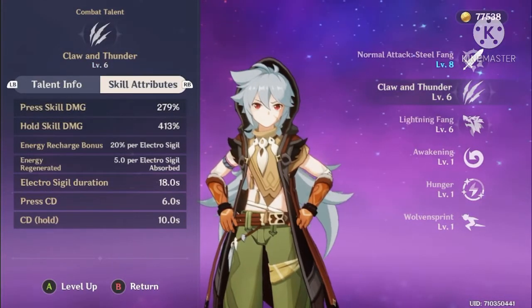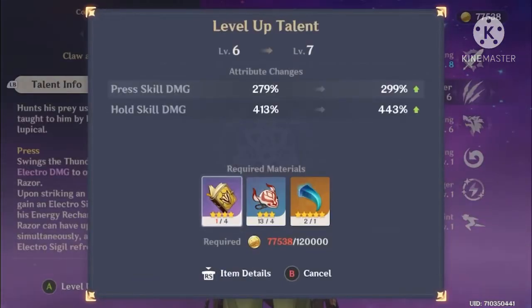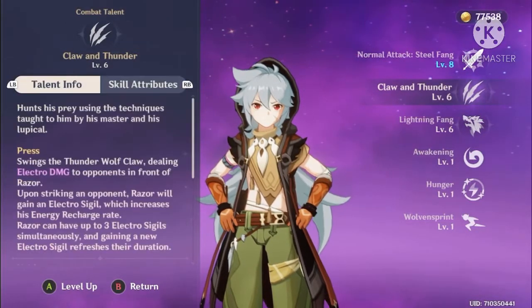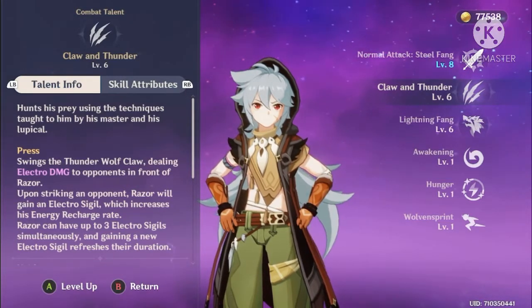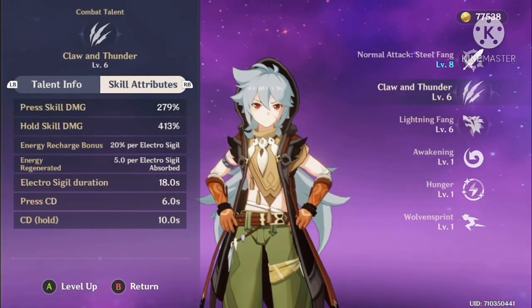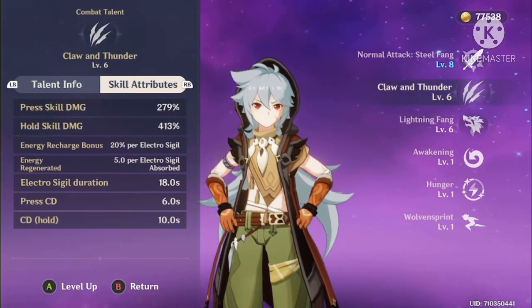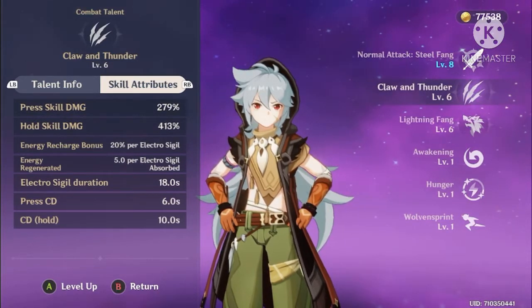Next, move on to your skill — it should probably be level six or level seven. I've almost got mine to level up, I just need materials and Mora. I'd say it's best to hold most of the time because a lot of the time you're going to need crowd control or just some brute force damage. Press skill damage is 277%, hold skill damage is 413%, which is insane. The energy recharge bonus is 200% per sigil, which is when you press.